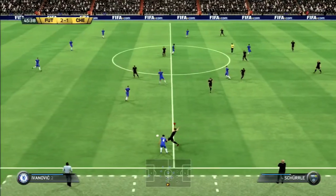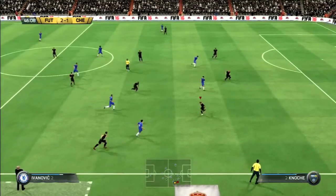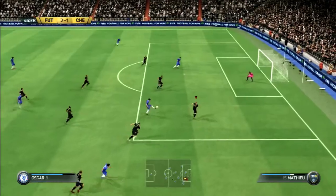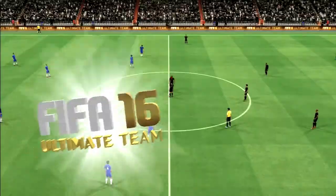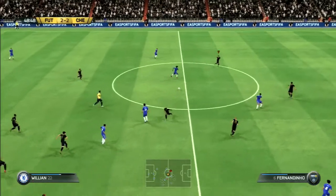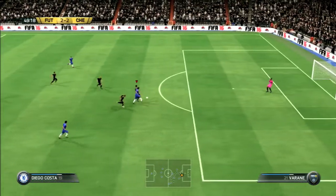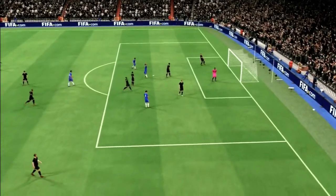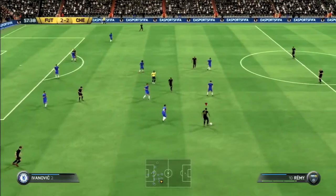Chelsea come out with the first attack of the second half right after the break. It's Cesc Fabregas to Ivanovic, back to Fabregas, who gives up to Oscar, and Oscar to Diego Costa — who taps it into an empty net to make it 2-2. An instant equalizer at the start of the second half. Costa then looks for a hat trick, but Keylor Navas denies him.